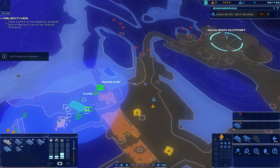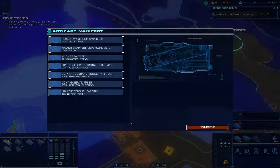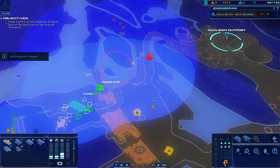Advise deploying a support cruiser alongside Rachel to repair any damage sustained by turret fire. Armored assault online. Strike fighter coordinates dialed in. Strike systems online. Ready to burn. Hostile light attack vehicle visually authenticated. Tracking armored craft on approach.